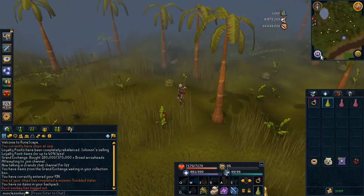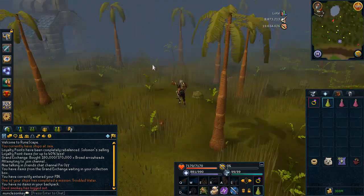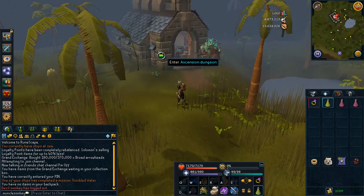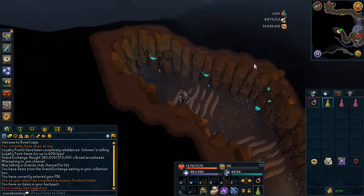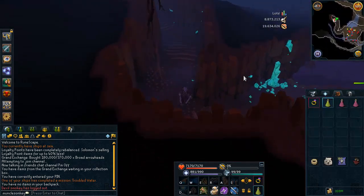To get here what you want to do is just teleport to the Ooglog lodestone and then just run a little bit to the north west and the cave is right here. So you just want to enter the ascension dungeon. The only thing you need to kill these guys is 81 Slayer, so as long as you have that you're good and you can make some pretty good money.